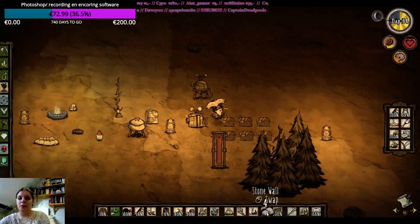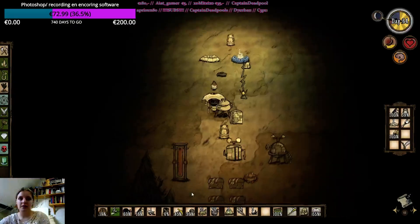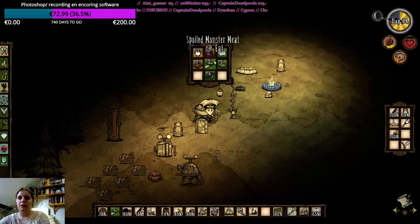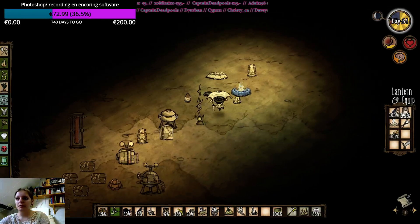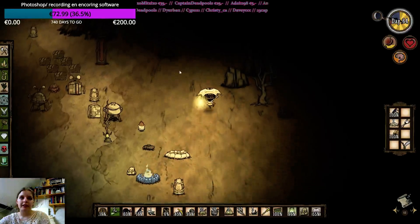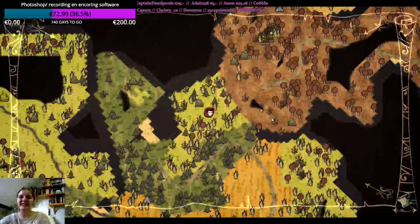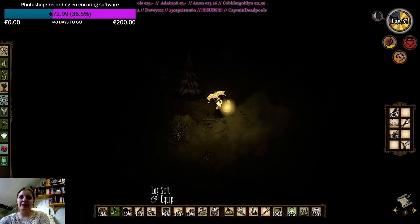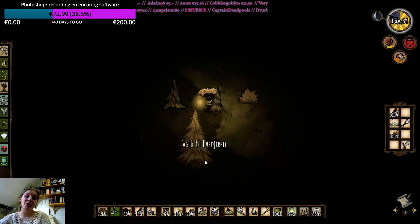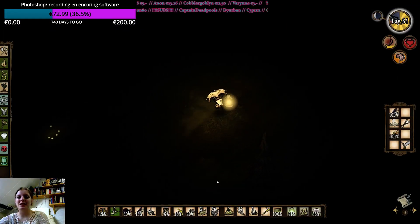We're just gonna set it down in our base. I want to go to the beefalo anyway. Combine stack. Let me drop off these and pre-build another lantern fire pit — there we go. Let me refuel my lantern and I'll go for those beefalo. But I kind of know how to play the game — I don't necessarily need too many tips. Let's get ourselves to those beefalo.